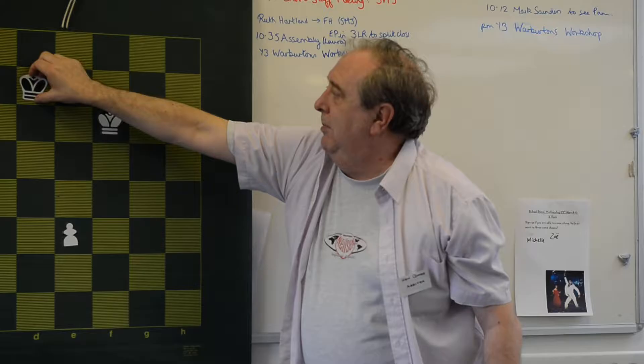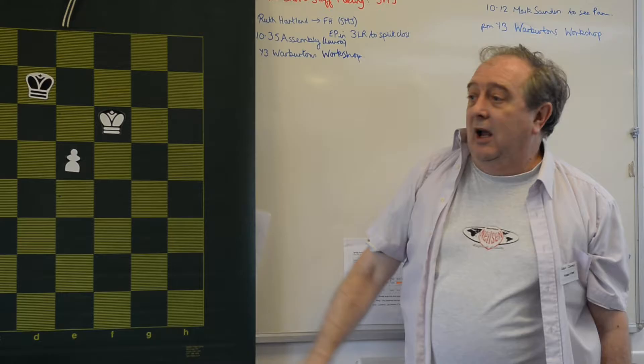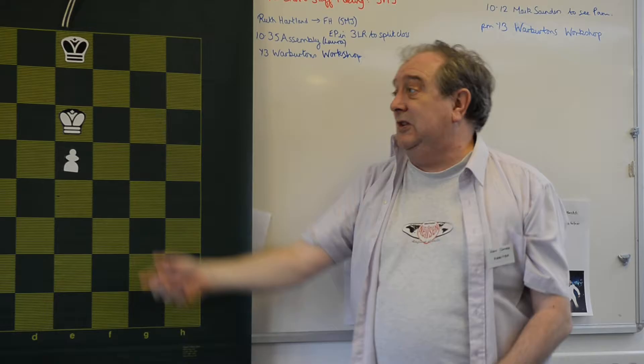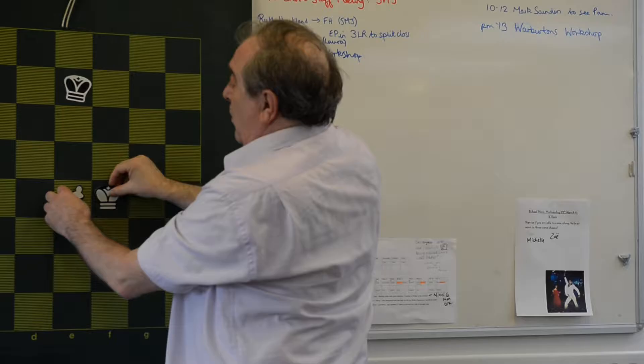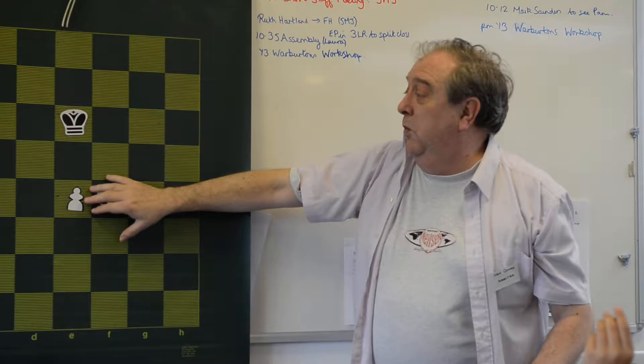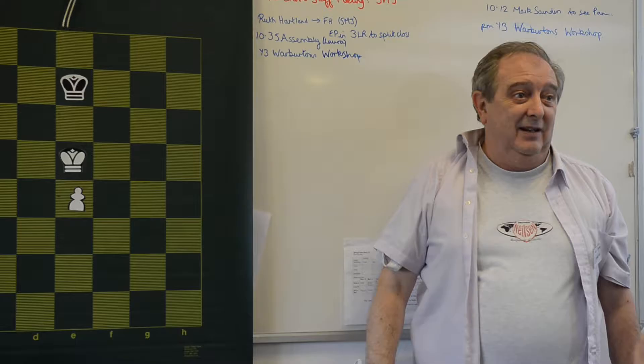Maybe he'll go here. I'll come here. Maybe he'll move back. Shall I bring the pawn up again? Maybe he'll move king here. Now I'm going to move the king in front of the pawn. Wait and see which side he goes, because whichever side they go, I'm going to go the other, and now you can see the pawn's a runner all the way through to the end. So, if you're trying to win — if you're going to draw this as black, you don't want to get the king in front. If you're white and you want to try and win it, get the king in front of the pawn. You've got a sporting chance now.